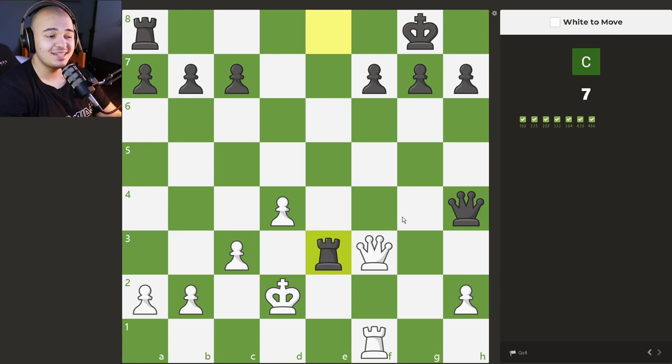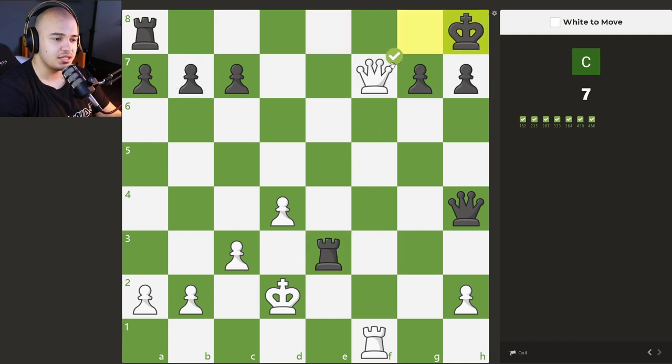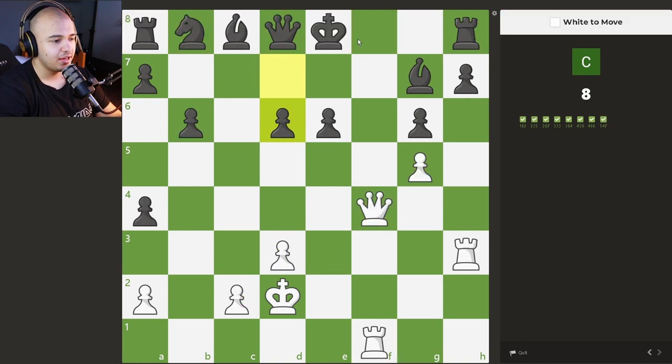This is a very common pattern where you have a queen and a rook on the same file but the king is close to getting backrank mated. You don't want to take this pawn — you need to play forcing moves, because your opponent also has pieces around your king, so everything needs to be checks. We take this pawn, the king has to move, and then we sacrifice our queen. After he takes, we take back — it is checkmate.